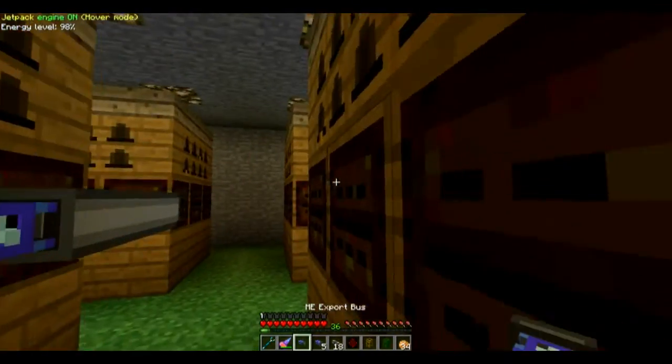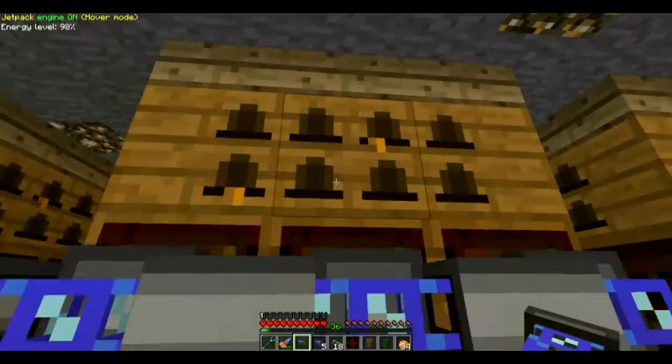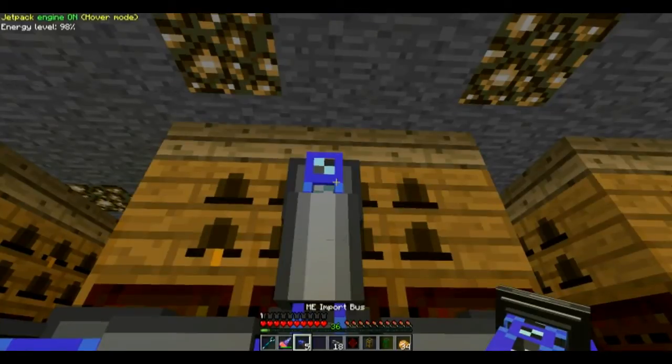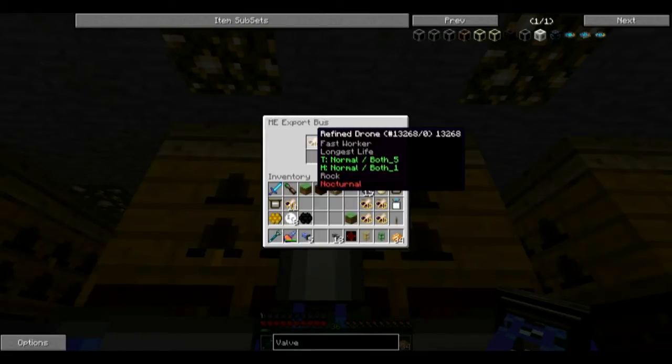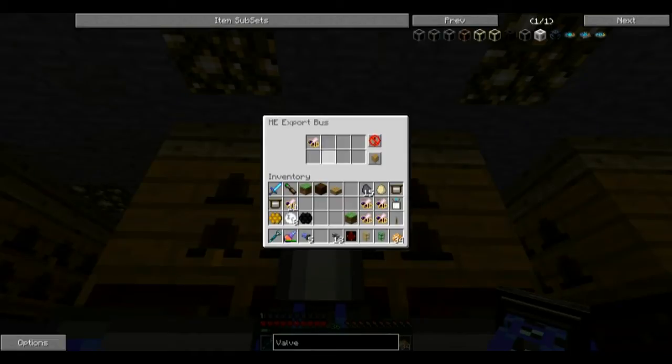The import bus is gonna get plugged into here — the top alviary block — and what we want this to do is accept analyzed refined drones. That'll be the only thing it sends into the system.